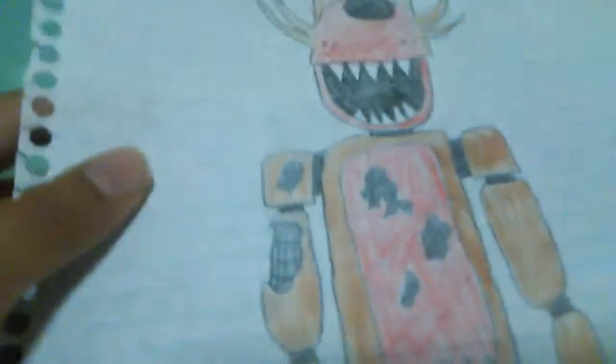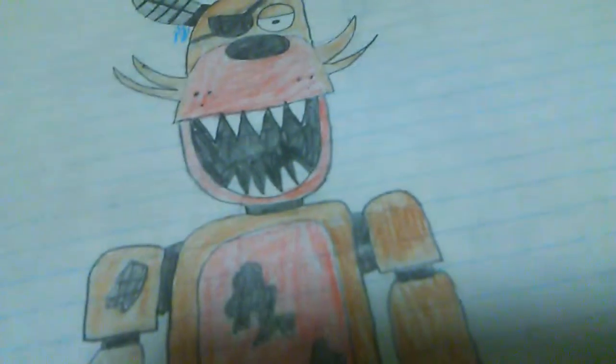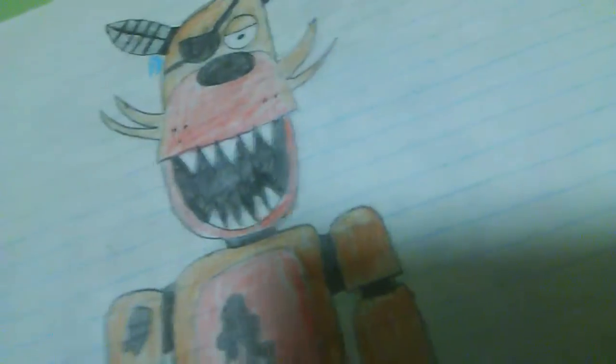His teeth are pretty easy to draw. Here's the battle damage. I don't know how to draw the animatronic hand, so I just basically draw these. And there's more damage from his arm. Here's the one thing I don't know about Foxy — all the animatronics look normal in the first game, but Foxy looks like he's been shot with a rocket launcher.